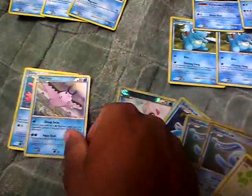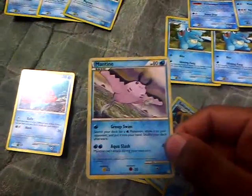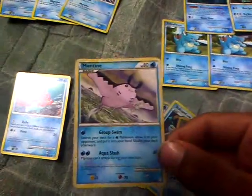I have Mantine as well. Mantine has Group Swim, which allows me to search for any water Pokemon in my deck and add it to my hand — it doesn't have to be a basic, it can be an evolution card too.